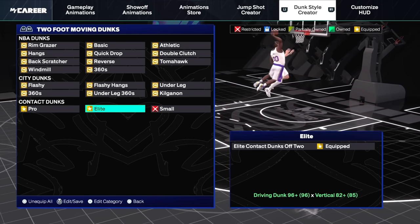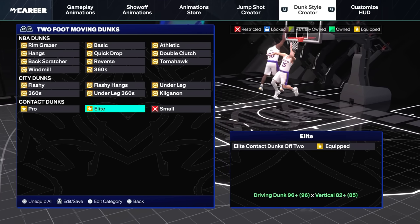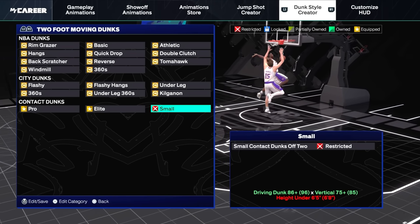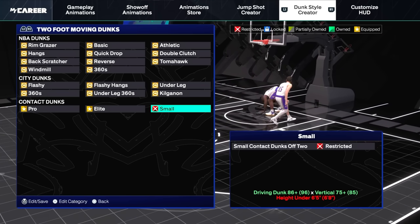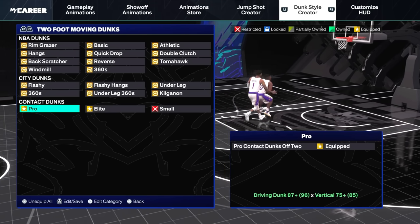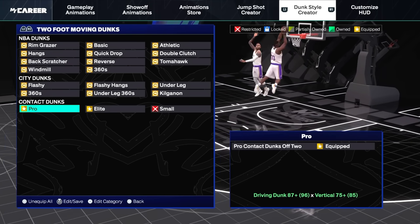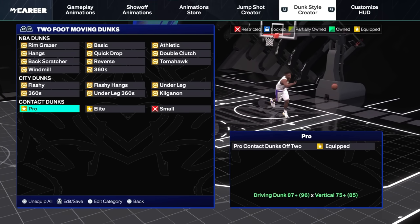With the two-foot moving dunk animations, this is what I have equipped. If it's not a contact dunk, I do not want a two-foot dunk, mainly because two-foot dunks are slower than one-foot dunks. If you're on the fast break and you go for a two-foot dunk it's going to slow you up — you might get hemmed up, you might get blocked. I wasted way too many points on my driving dunk to get blocked on the fast break, so I stay away from two-foot moving dunks.